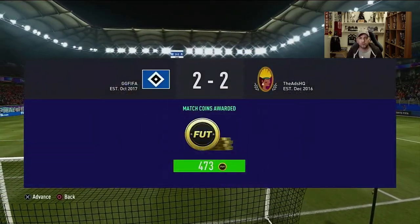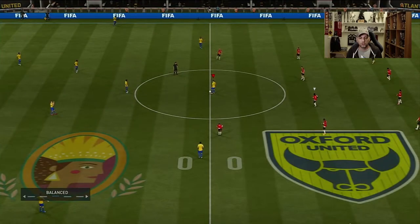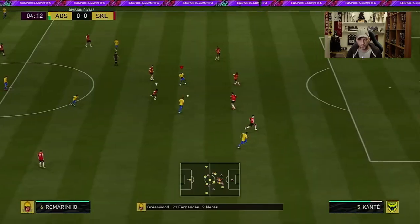So let's go into another game and try him in a different position. This is going to be our second game. The team looks very poor, but still filled with meta players and a few informs — nothing too special. Anyway, we're here to check out Team of the Season Romarinho. This time we're going to play the 4-1-2-1-2 narrow, and we're going to play him in the central CAM position with no instructions — everything on default.